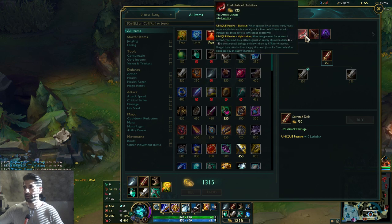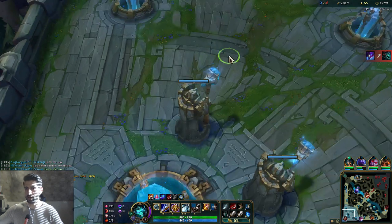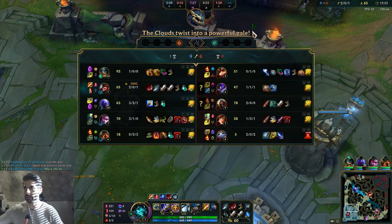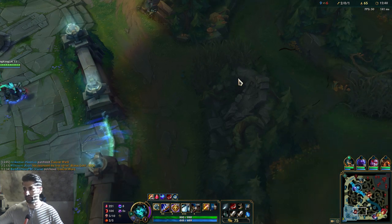I got Duskblade ready and I'm gonna go for another Long Sword. Unfortunately they got the Ocean Drake but hey, it's cool. We got the Cloak of Agility going on — gonna get some movement speed. I like movement speed man, especially on Wukong, I like it a lot.